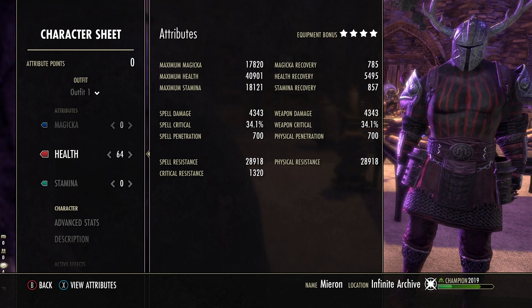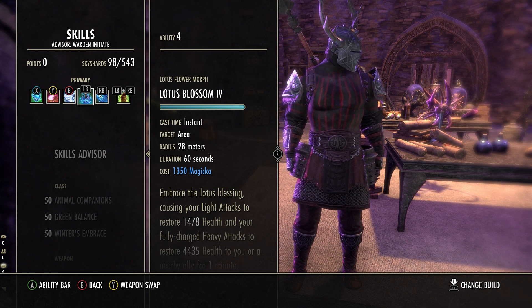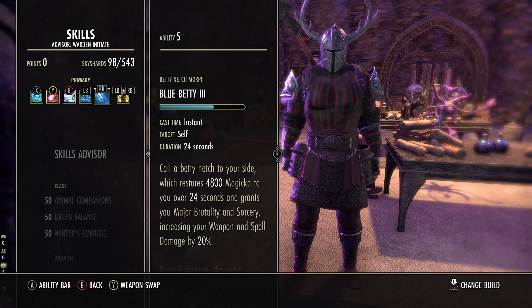The basic setup is in place — so what about skills? First thing I do going into a fight is cast Lotus Blossom. Heavy attacks restore 4,000 health points while this is active, and this is a heavy attack build. Next I'll summon my Netch with Blue Betty, which gives me Magicka back over its duration while removing negative effects from me. This is basically a Magicka-powered Warden, even though I'm specced into health. It's tough to run out of Magicka making heavy lightning staff attacks, but the Archive is tough, so every little bit helps.